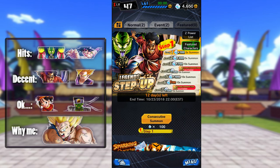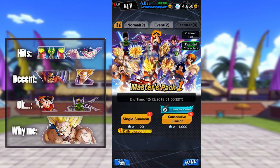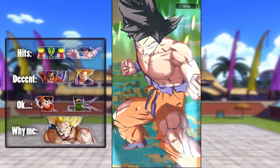The King of Summoning Hero Units has finally returned to claim his throne with the Legend Step Up Banner — the first ever Step Up Banner in this game, which is super cool. This Master Pack Banner has been where I've been putting the most work in summoning Hero Units.